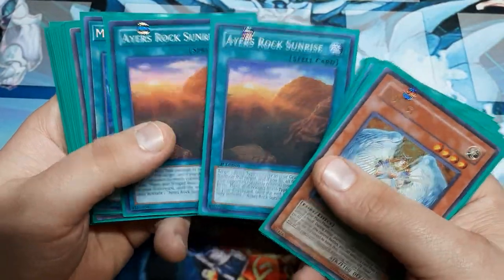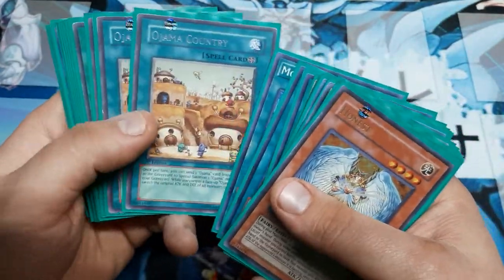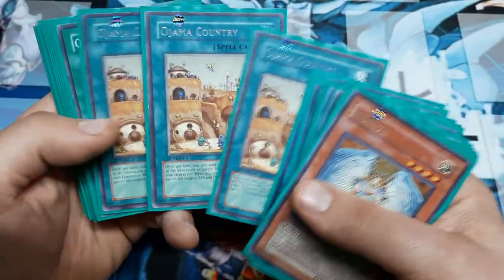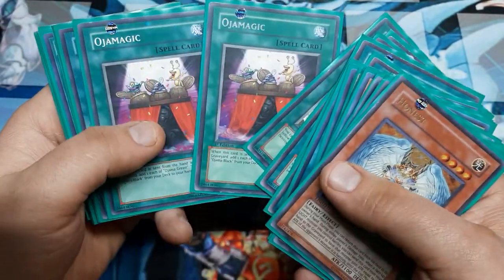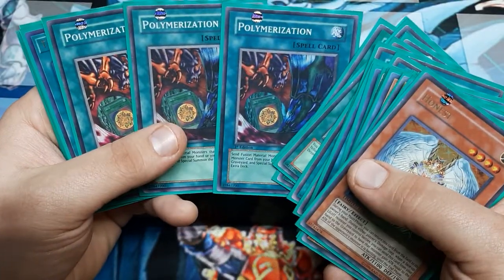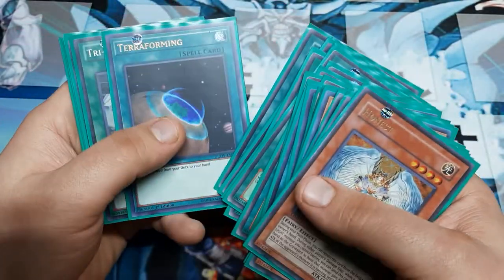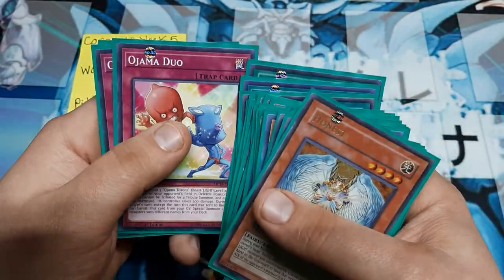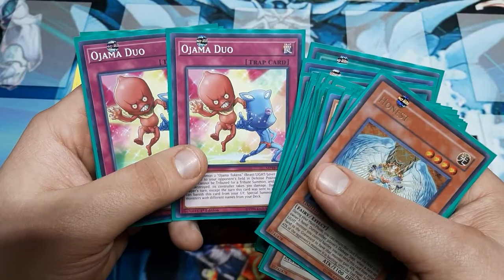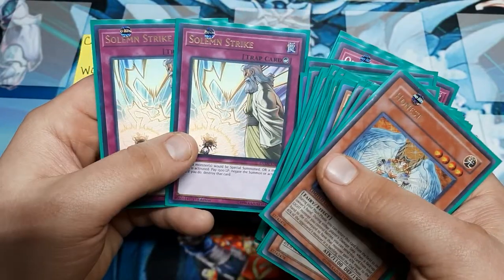Moving over to the spells, you're going to have a double copy of Heir's Rock Sunrise, single Monster Reborn, three copies Ojama Country, double copies Ojama Delta Hurricane, double copies Ojama Magic, triple Polymerization, single Terraforming, double Tri-White. And then going to the traps, we're just going to have a double Ojama Duo and a double Solemn Strike.